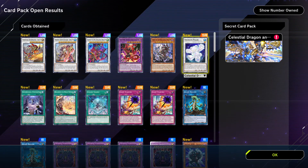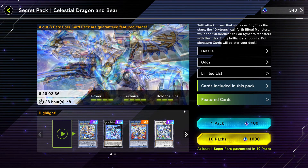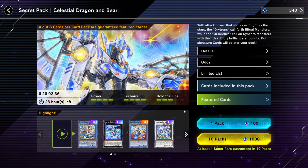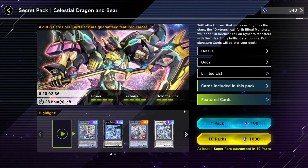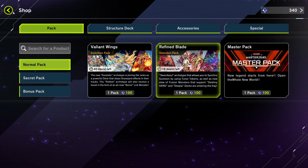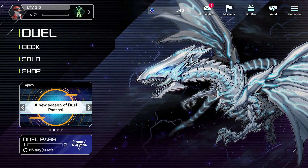And the secret card pack is the Celestial Dragon one. This looks new — 4 out of 8 cards per card pack are guaranteed featured cards. What are featured cards? With attack power that shines as bright as the stars, the Draytons call forth ritual monsters while the Eosettics call on synchro monsters with dazzlingly brilliant star counts. Both signature cards will bolster your deck. We have 340 crystals left — we didn't accomplish any missions. I'll continue next time and probably start playing a bit. See you then, take care, bye bye.